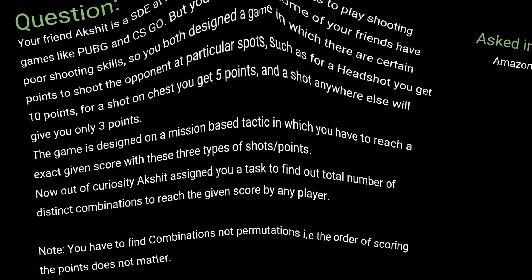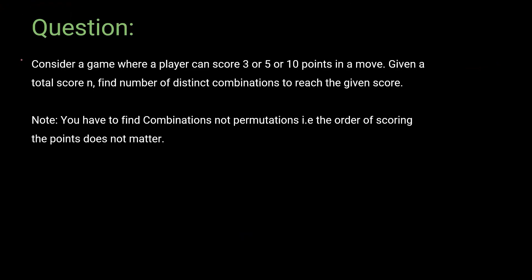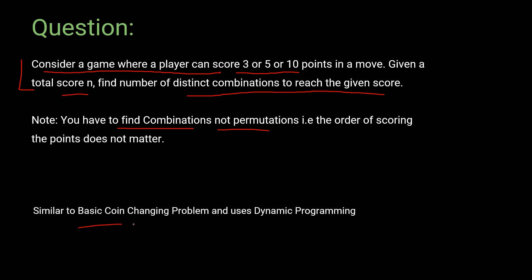Let me summarize the question in just two lines: we consider a game where a player can score 3, 5, or 10 points in a move. Given a total score, we have to find the number of distinct combinations to reach that score. We find combinations, not permutations. If you've ever solved the basic coin changing problem with dynamic programming, you'll realize this is pretty much similar to it.